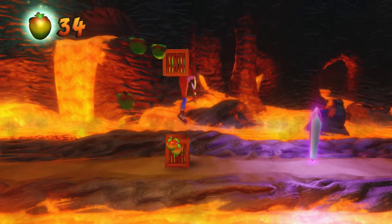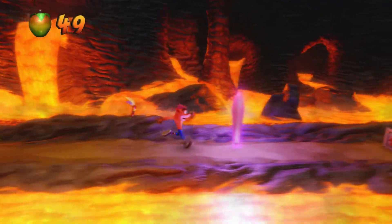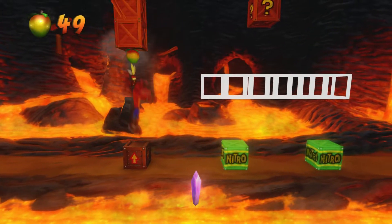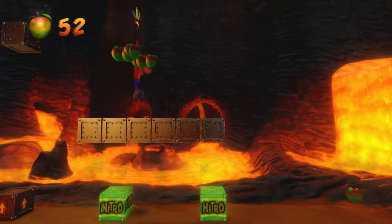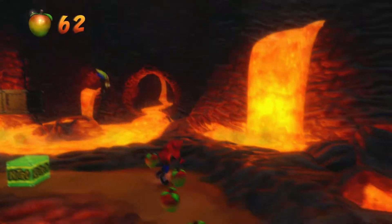Let's get the wumpa fruit out of here, and there's our crystal. Big jump to the top — activate those boxes and we'll get that special box right there.